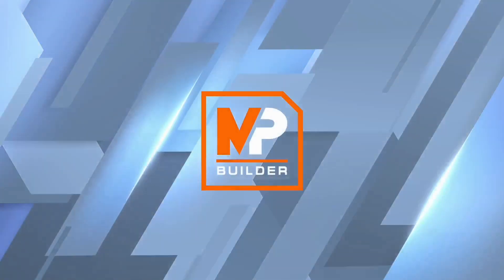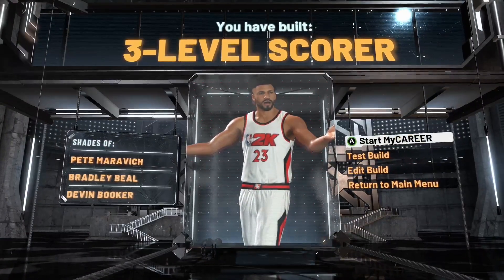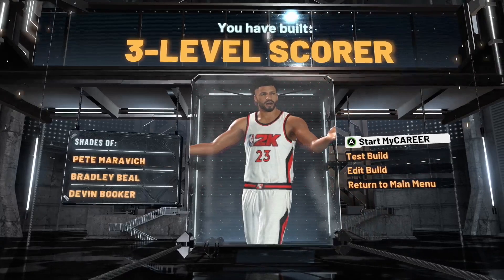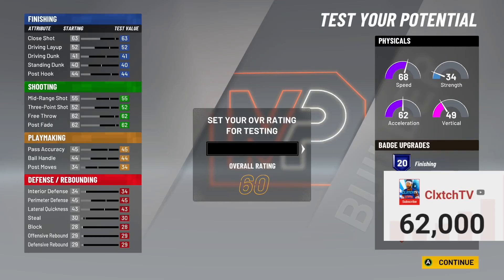Here's the build. You have built a three-level scorer similar to Pete Maravich, Bradley Beal, and Devin Booker — very nice build with 64 badges. Now we're going to get into the best badges for this build. Make sure you hit the like button and subscribe. We're at 62,000 subscribers, 1,000 subs away from 63K.